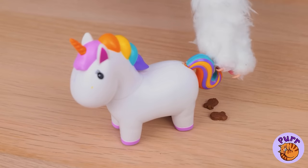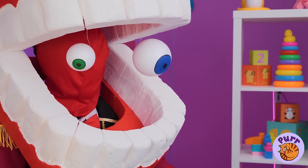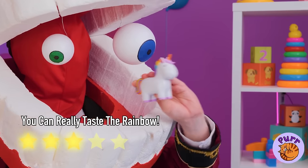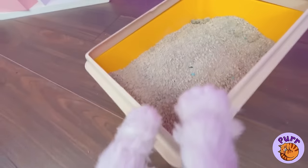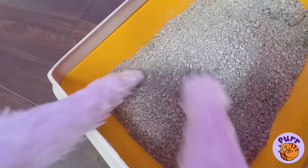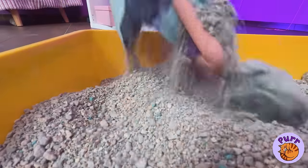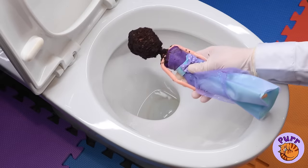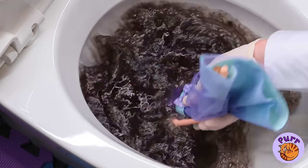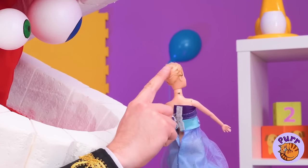And if you press its rainbow tail, you get a few treats for yourself. They're bite-sized, so have a few bites. Pomni's found some buried treasure — it's a doll with a weird helmet, too. Nothing a little water won't fix. I'm kind of digging the bald look.